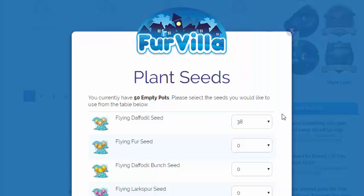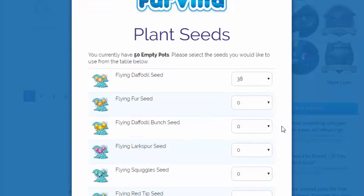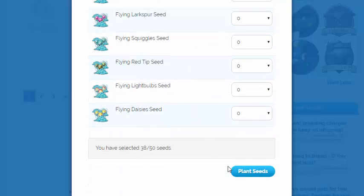I also try to only plant once an hour, even if it will only take half an hour to grow, just so that I can collect enough seeds for the next hour. You want to only plant one batch at a time, otherwise you will run out very quickly.